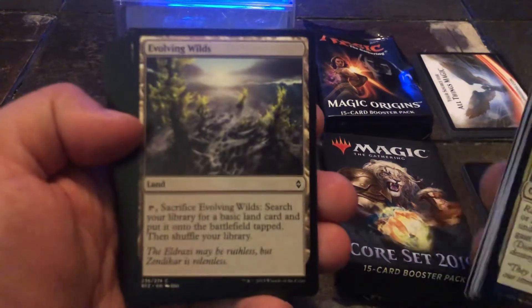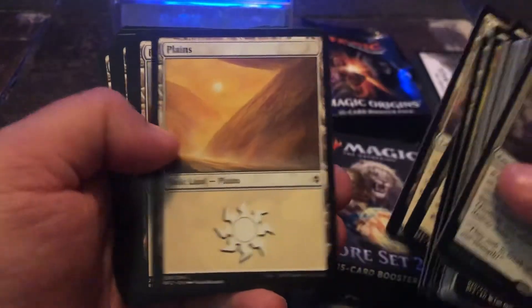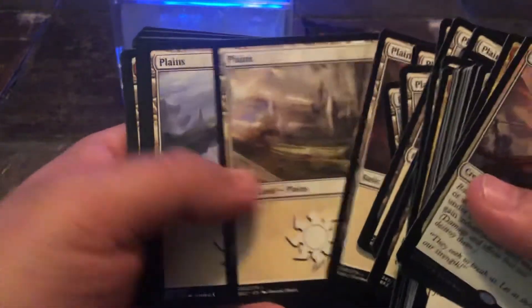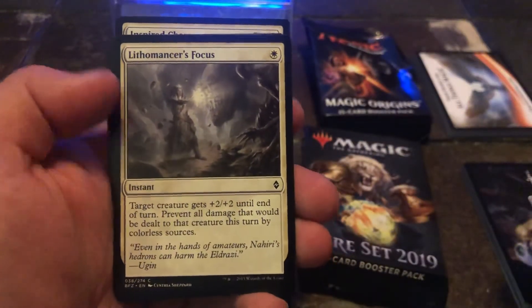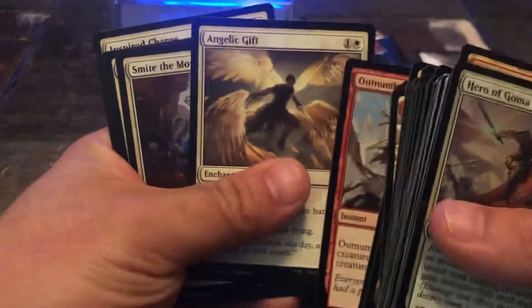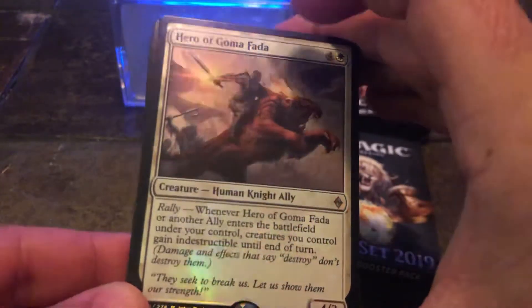We have Evolving Wilds, the Sandstone Bridge — two of those — lots of plains on this deck. We've got lots of Mountains as well. That's a light Mountain. Lithomancer's Focus, that's our instant — two of those. We have Outnumber — two of those — an Angelic Gift, a Smite the Monstrous — two of those — and Inspire Charge — two of those. I'm assuming any time you get allies that's definitely something you want.